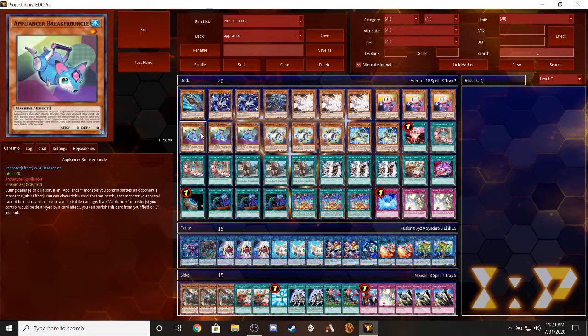Then we have three copies of Appliance Breaker - Bunco. I don't know how you say that, and it's a cute little fox. He's a breaker, like one of those big giant breaker handles for electricity. He's obviously level one with zero attack and zero defense, and he's a machine water type.